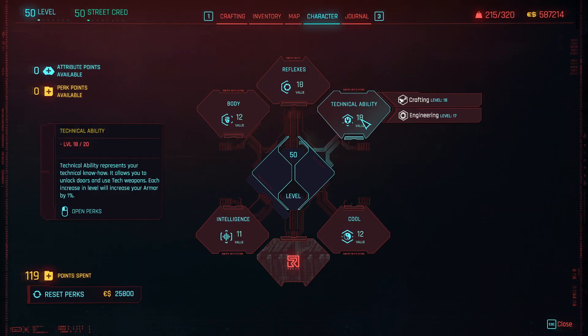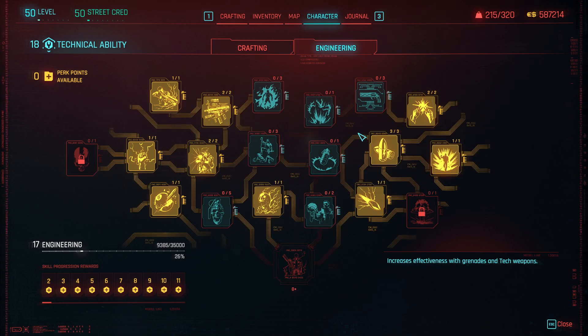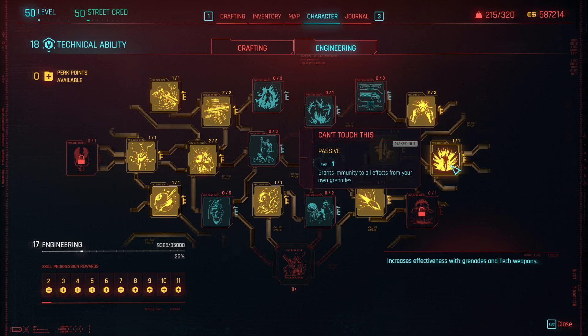As you can see I'm tech 18, engineering level 17 at the moment — I've really not got much further to go. I'm at 9,385, so 26% through. I don't have any grenade damage bonuses. All these bonuses are for charge weapons. The only thing I picked up for grenades is immunity to grenade damage, that's all.